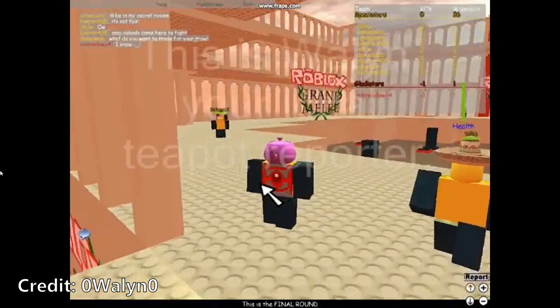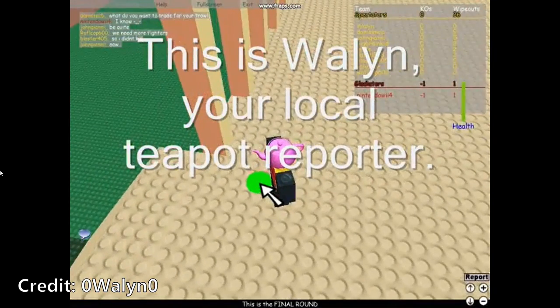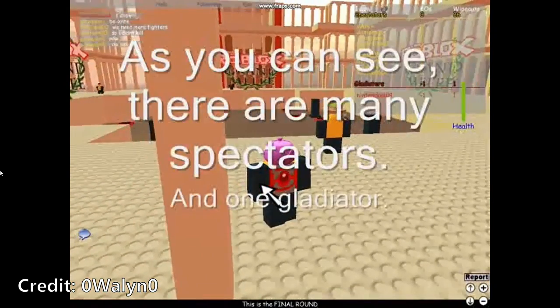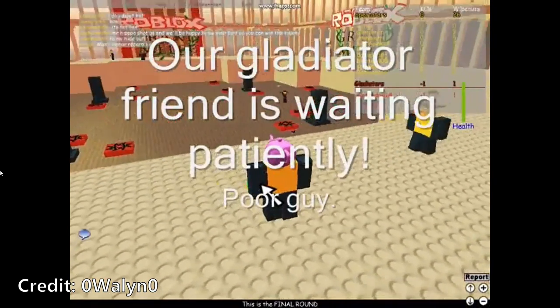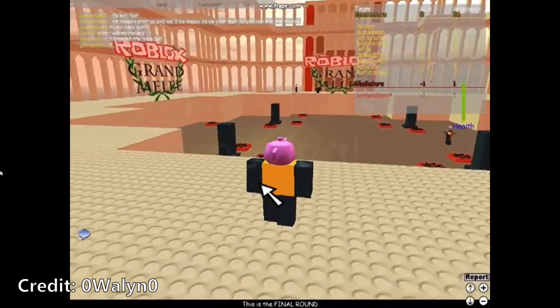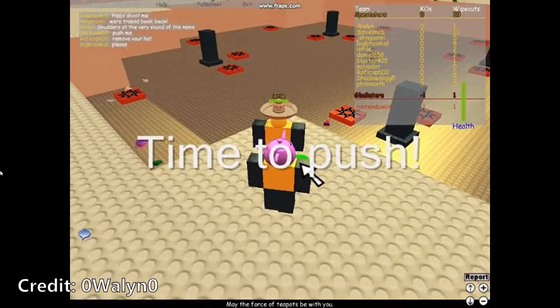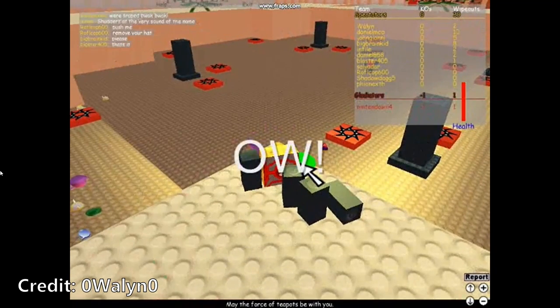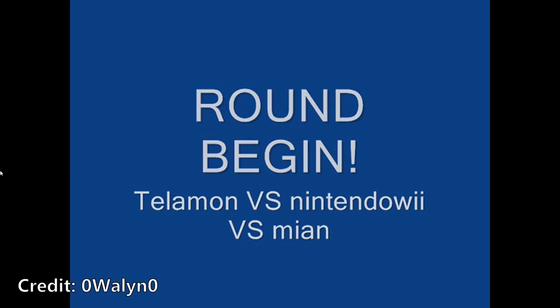Luckily there was a bonus prize for the best YouTube video with footage of the final round, so let's take a look at one of the entries. I love this retro style of reporting — old Roblox videos have this unique style where they don't say anything, they just put words on the screen, which is so funny because no one does that anymore. We've got some fighting going on — that guy has a rocket launcher. And this arena has deadly walls on it so that you can't get into the fray.